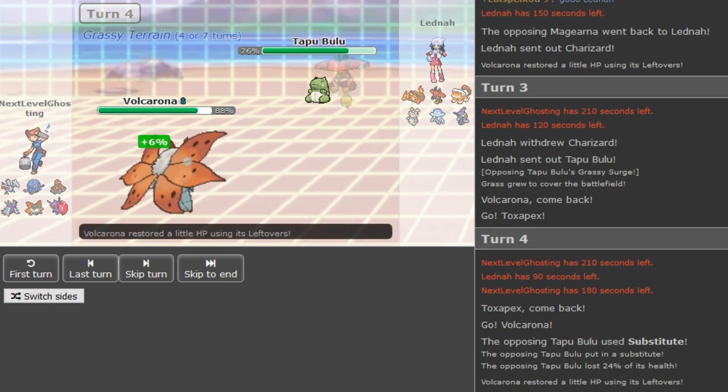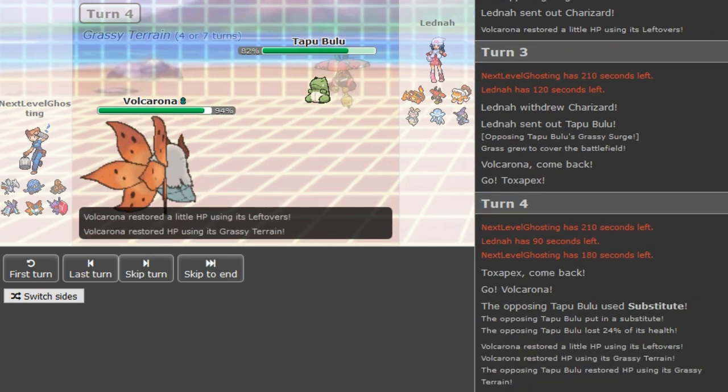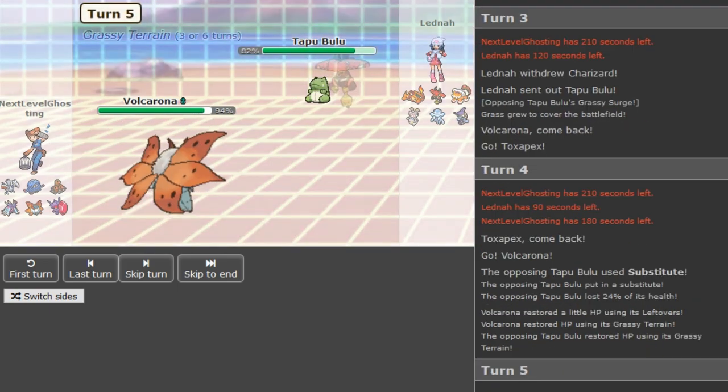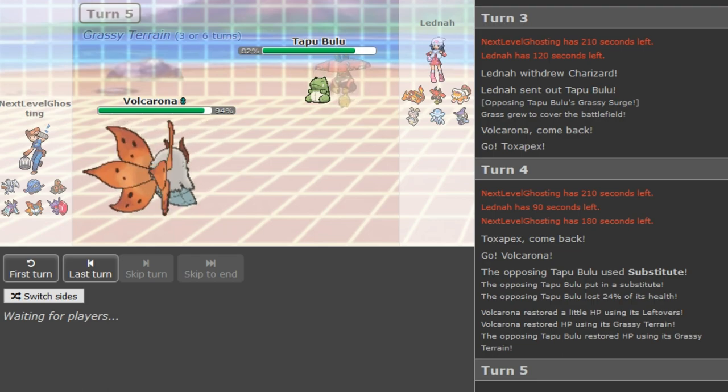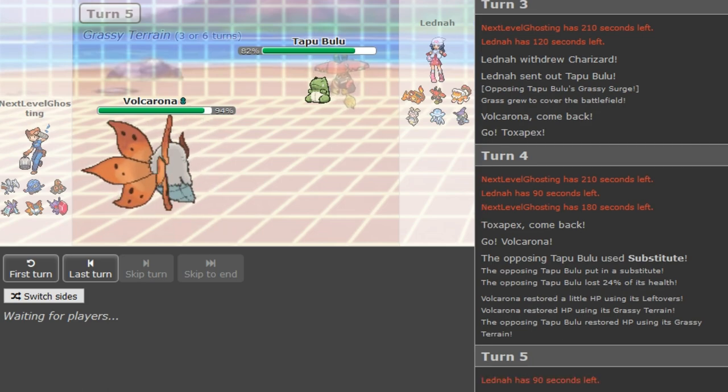This Substitute — I was assuming it was Sub Bulu the way he brought it in on the Toxapex. I don't know if it's Sub Seed, Sub SD 2 attacks, or Sub 3 attacks. You have to scout for Stone Edge here and go into Skarmory. You don't want to sack your Volcarona.